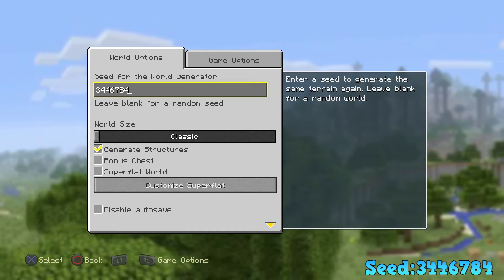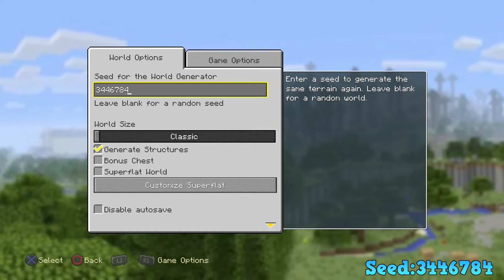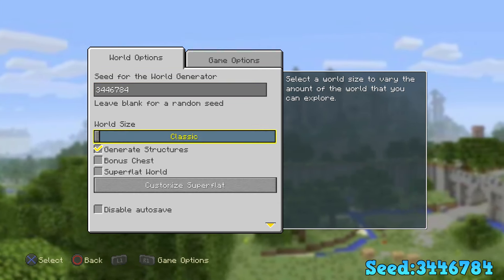The seed is 344-6784. There are some rules you have to pay attention to. If you're playing on the Xbox 360 or the PS3, you could have the world size on whatever you want.